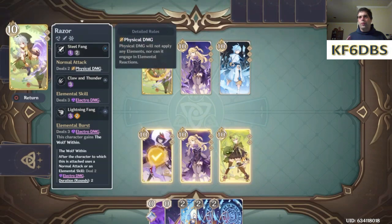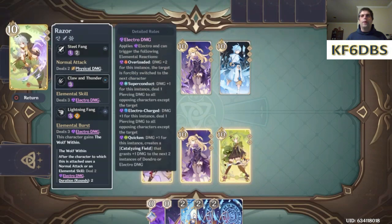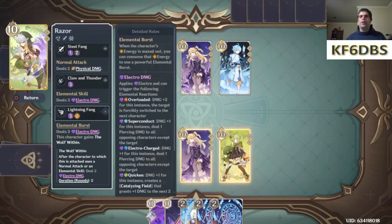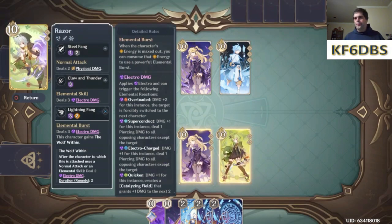Razor's normal attack does two physical damage. His Elemental Skill does three electro damage. His Elemental Burst also does three electro damage, and he gets the Wolf Within, which lasts for two rounds. Whenever he uses a normal attack or an Elemental Skill, it does two electro damage on top of what it normally does. So that's pretty much it in a nutshell.